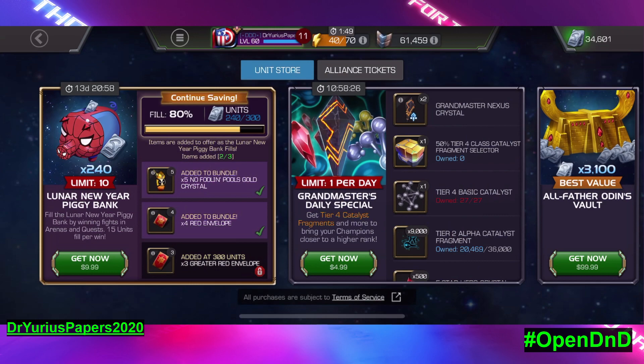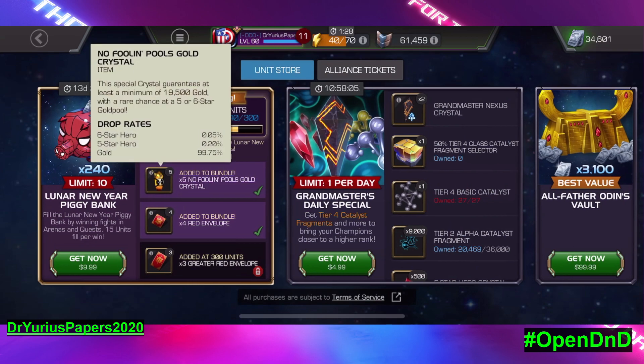We've got two weeks for these. Every time you fill this piggy bank up, you're going to get 300 units for $10. You're also going to get three of the greater red envelopes and four of the regular red envelopes, and then five of the No Foolin' Pool's Gold crystals. The crystals mainly give us gold, though there's a very small chance of getting a six or five-star Deadpool character.